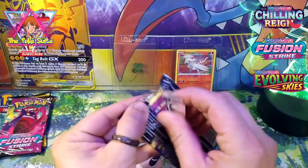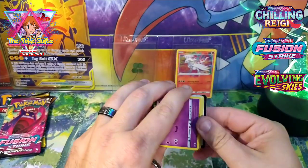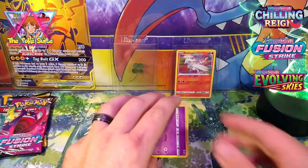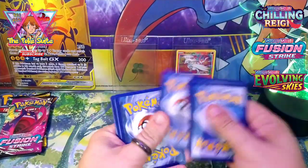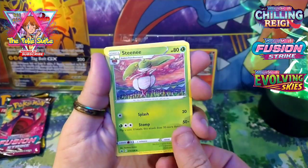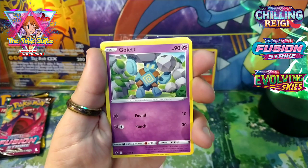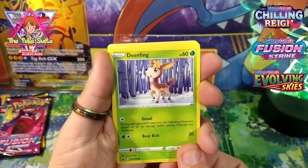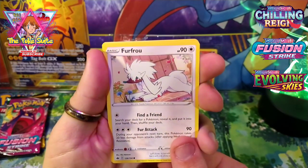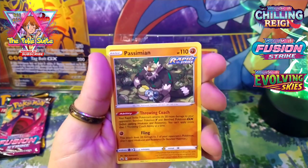At least opening the packs isn't chilling pain — they open really easily. Code card going out. Fighting Energy... I just wanna be happy. Cool artwork. Rugged Helmet, Crushing Gloves, Deerling, Sneasel, Galarian Farfetch'd, Furfrou, reverse holo Snom, and a non-holo Pachirisu.